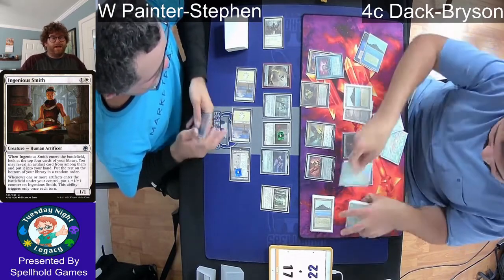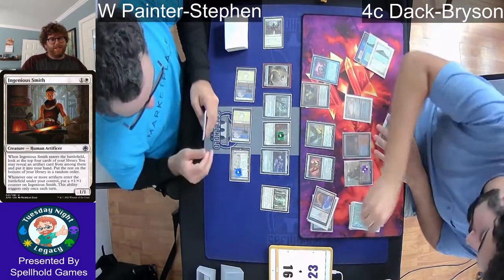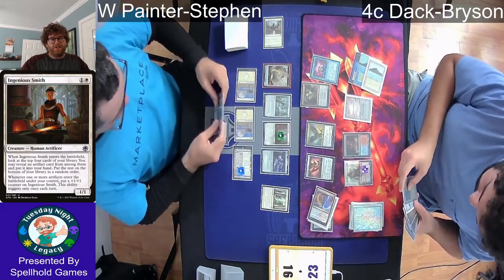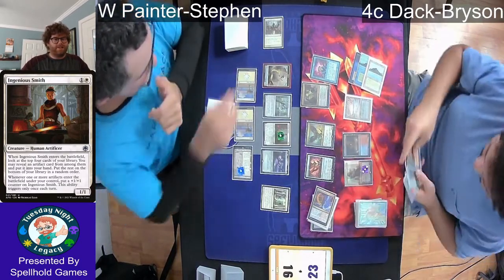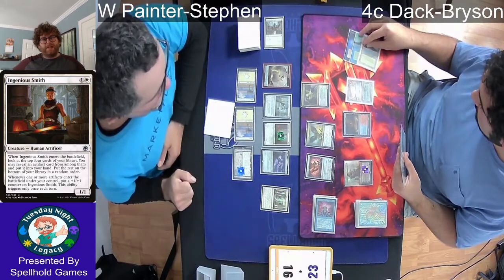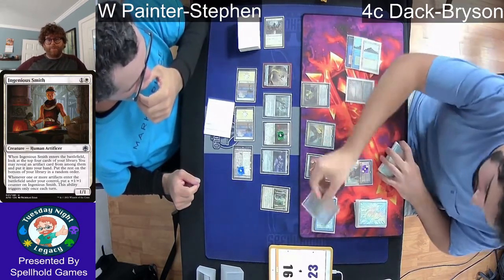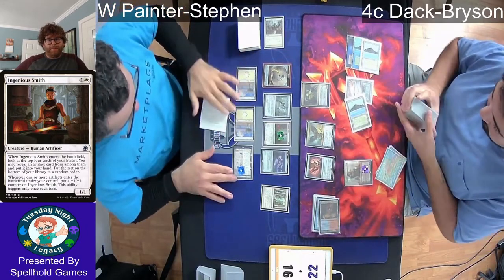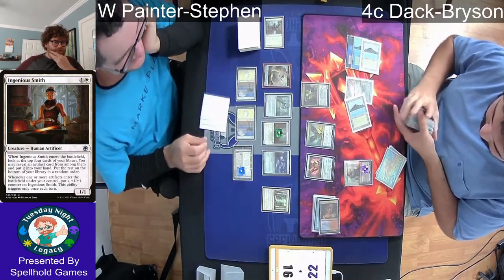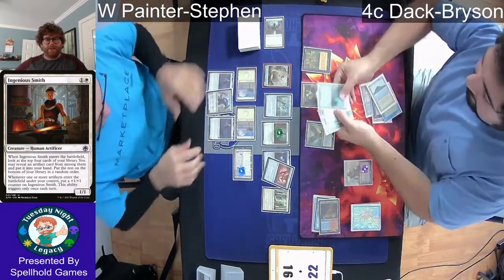The artifact Steven played was the Soulguide Lantern — maybe sideboard tech, as Rest in Peace is already handling the graveyard. We see Bryson drawing cards: Expressive Iteration, then a Brainstorm. He's got two mana left and might have Chain of Smog in hand. Steven's tapped out and can't do anything. Sure enough, there's the Chain of Smog, and that's going to be the game.